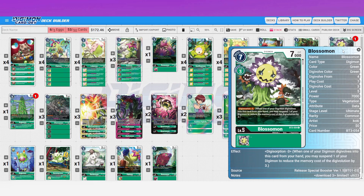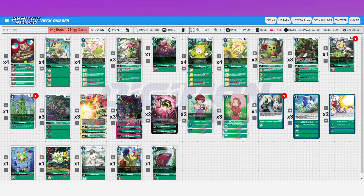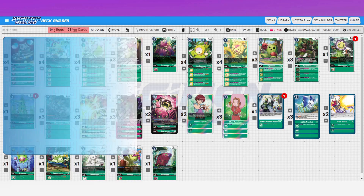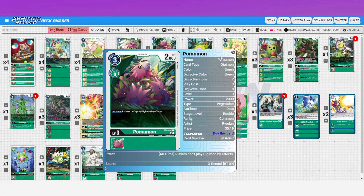We've got digisorption three on both the Blossom and Argomon — free evo into level fives. Game balance said 'no more' going forward: all level fives max will be digisorption minus two. No more zero-evo-cost level fives. Even just suspending yourself and going into something like Bloom that gains memory back was just incredibly powerful. Argomon also has: when attacking, you may play one level three green digimon from your hand suspended without paying its memory cost — not bad at all.